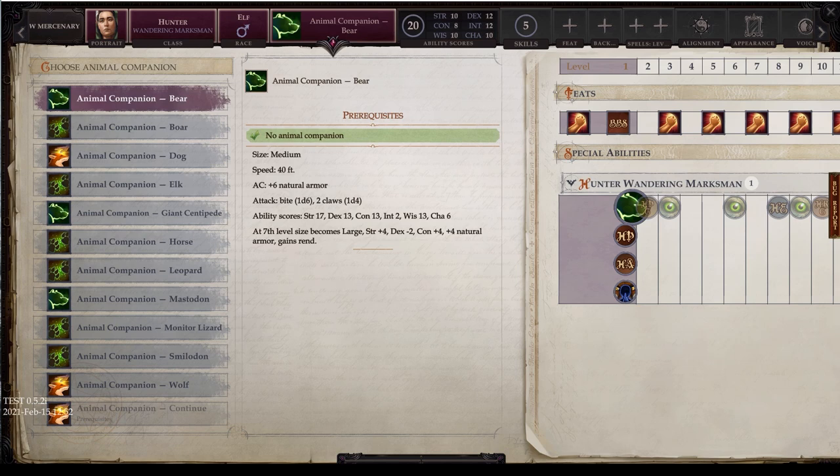At 7th level, the bear becomes a large creature. Strength goes up plus 4 to 21, dexterity drops 2 to 11, constitution goes up 4 to 17, and you get plus 4 more natural armor for a total of plus 10. You gain rend. There's also a new feature in this game where you can ride mounts — your companion needs to be one size tier larger than you. So when the bear is large, you could potentially ride it.